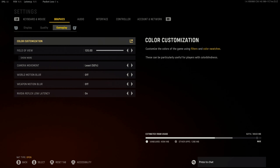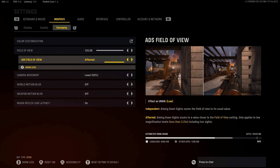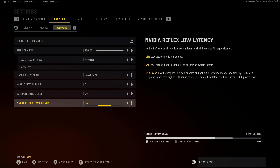However, in Warzone it's a whole different story. For gameplay, my field of view is 120 and I'm playing on ADS field of view affected. The camera movement is default 100 — pretty sure this makes your screen shake a lot when there's bombers and airstrikes going on, so definitely put this down to 50%. I have motion blur and weapon motion blur everything off. NVIDIA Reflex low latency is on instead of on plus boost — just going to keep it like that.